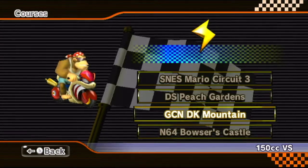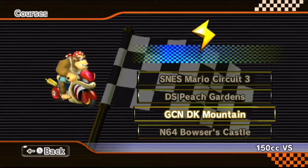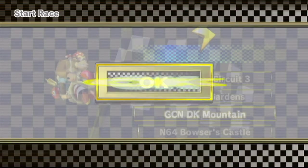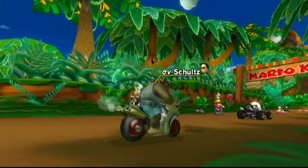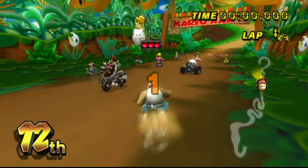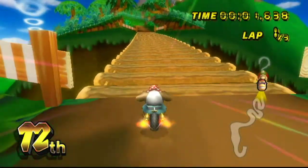I just played a war with someone that didn't know how to lose Bill on DK Mountain, so I thought I'd just do a little tutorial. I'm not really the main bagger on the team or anything, so don't judge my backwards lines too much.